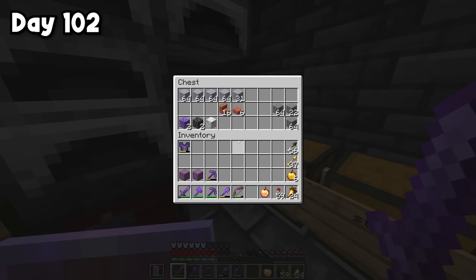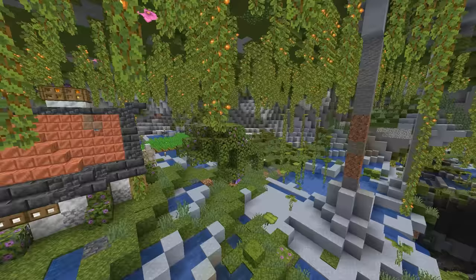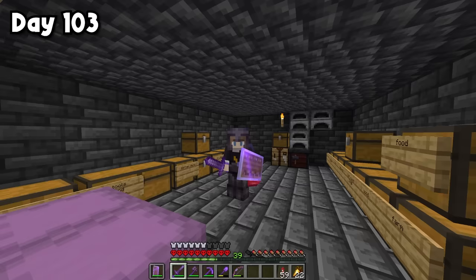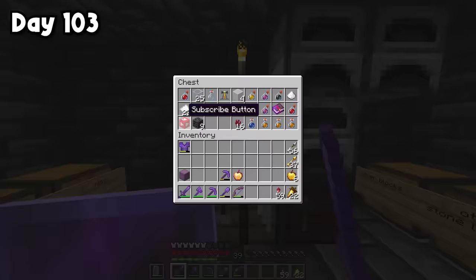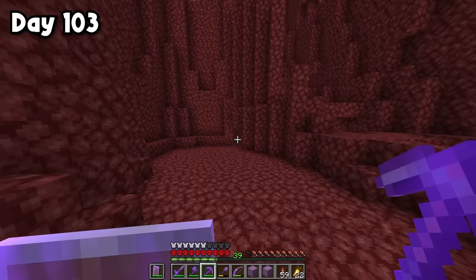I also need some scaffolding blocks and a whole bunch of ladders, though I don't have enough wood. So I'm going to get my flowering azaleas and bone meal and gather up some more wood. That should be enough ladders now. I also need some ender pearls to get onto the nether roof, and we should be good to go. Oh wait, there's actually one more thing I need — the subscribe button. We're getting super close to 500,000 subscribers, so if you enjoy the video, please consider subscribing. Alright, that's everything. Let's head to the nether.